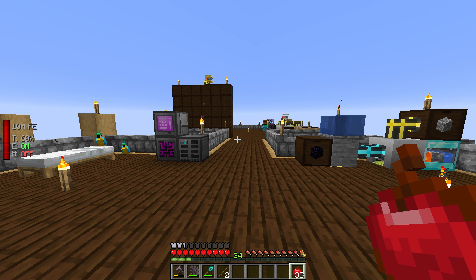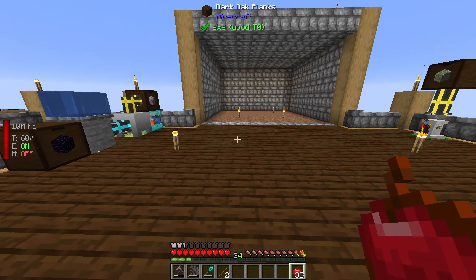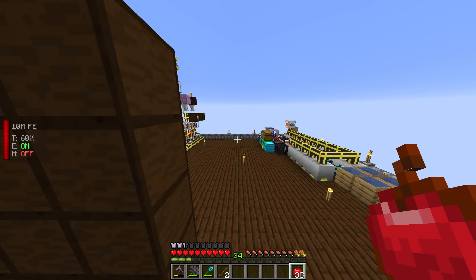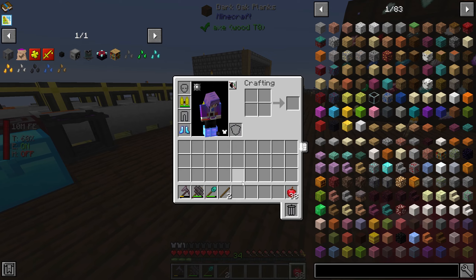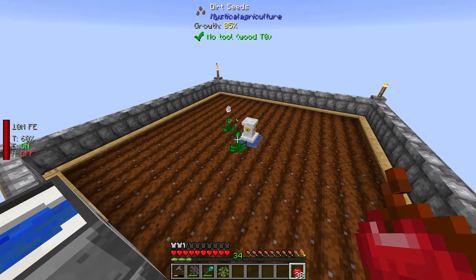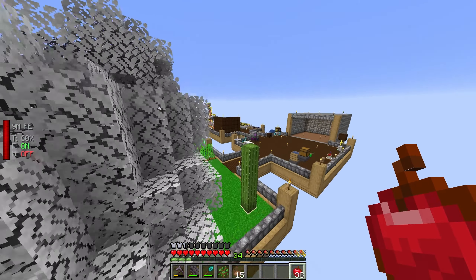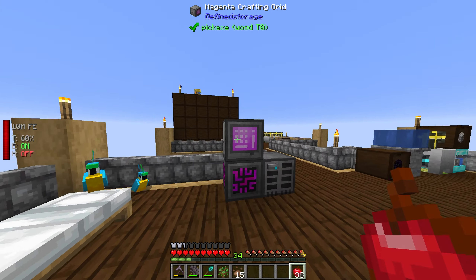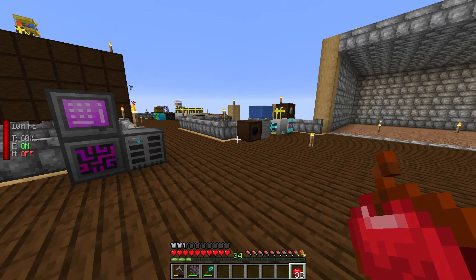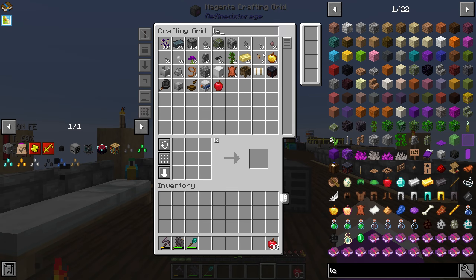Today we are going to be working on making a mob farm, because there are a couple of things I want to get from these mobs. First, zombies — we'll be able to get a ton of leather from them because I want to start enchanting our upgrades. I only have two pieces of leather right now.